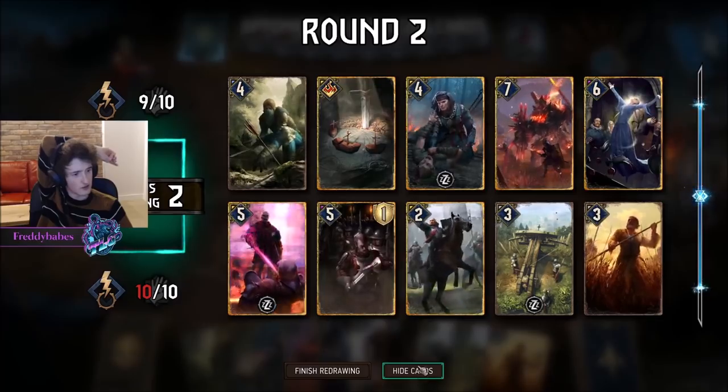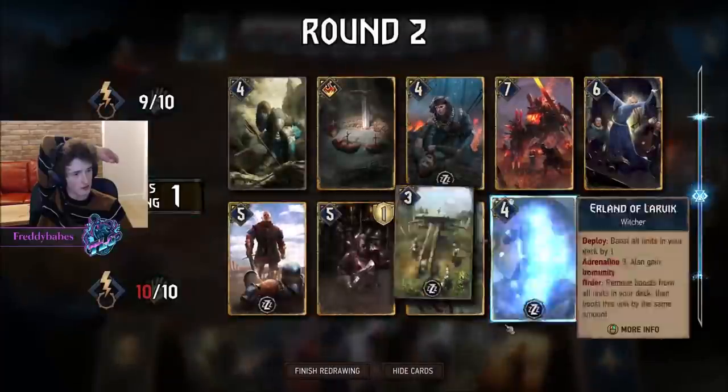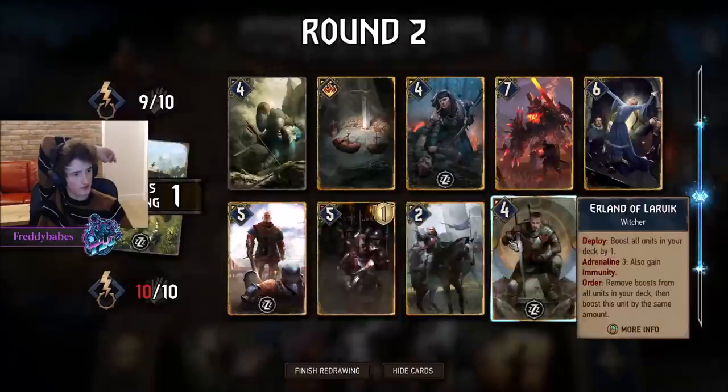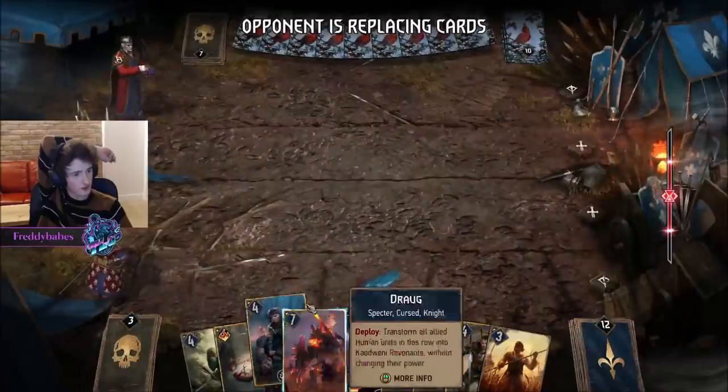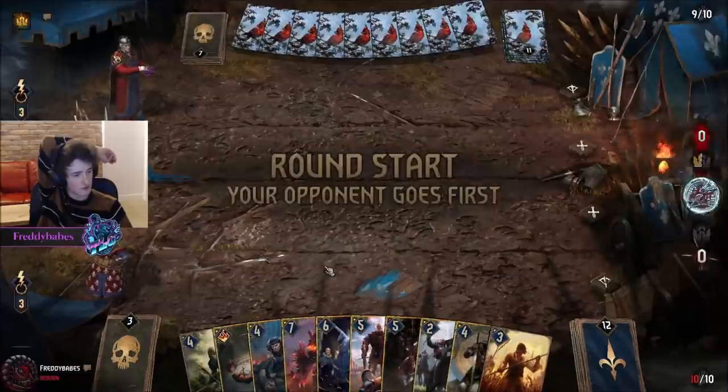We actually have everything we need here, basically. Erland would be kind of nice — oh, there he is. I'm not sure I can get my Roach to function properly — let's see.